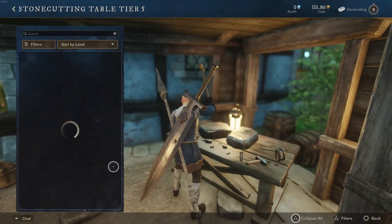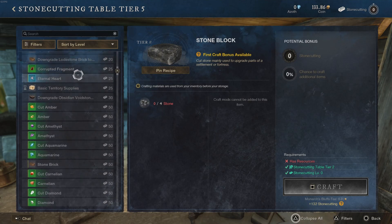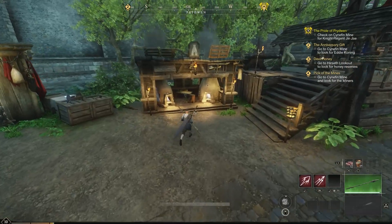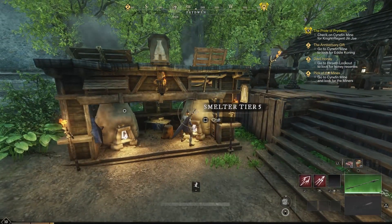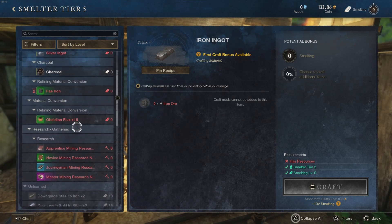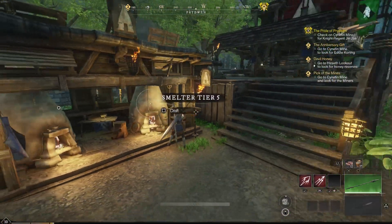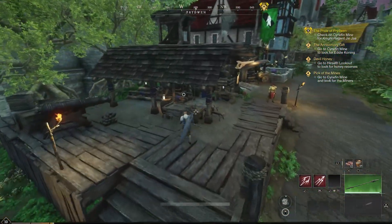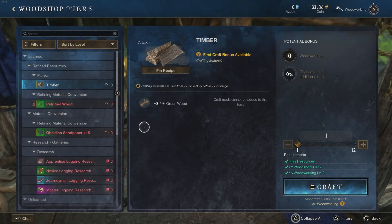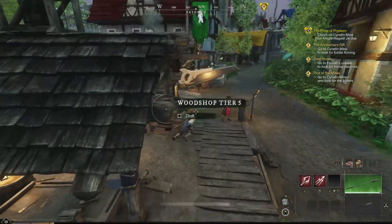The stone cutting station lets you get stone from ores you mine and craft gems, though gem crafting may have moved to the jewel crafting station in the update. The smelter is where you take iron ore, turn it into steel, then star metal — very important for making better tools early on. The woodworking station lets you take green wood from young trees, turn it into timber, and rank it up from there.